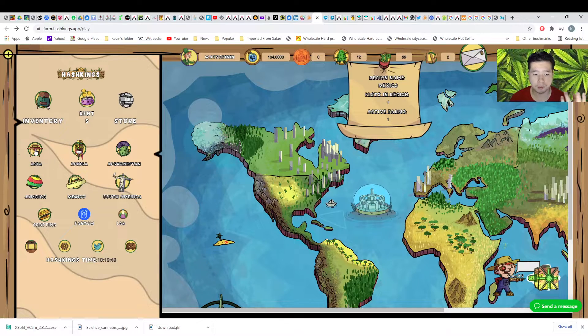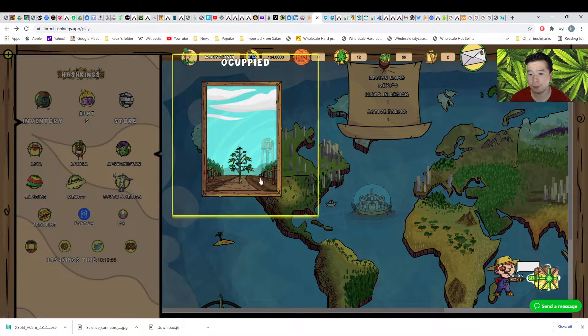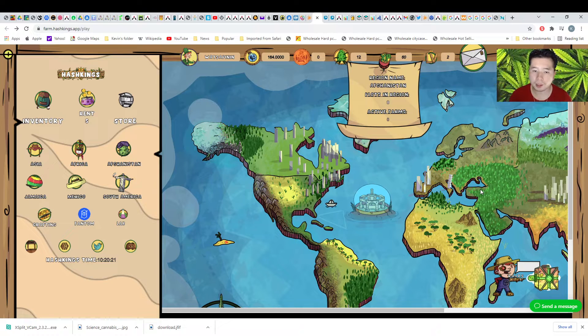If you rent — for example, I have Mexico land — if you rent in Mexico, you choose that one and click 'plant'. You choose the seeds that are available for this land. After that, you buy Hive water — there will be a water level showing here. Then you can pour water, and after that you just wait until they are growing.